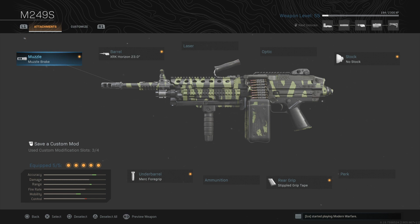This is the setup I've got for it: the XRK Horizon 23 inch barrel, the muzzle brake — though that's optional if you feel you can control the recoil. The Merc foregrip is my best friend, and the stipple grip tape for increased ADS speed, even though I've got the no stock attachment — so you could put the recoil one on if you really wanted to. You just want to have the most ADS speed possible with the 23 inch barrel.